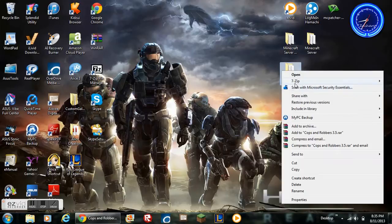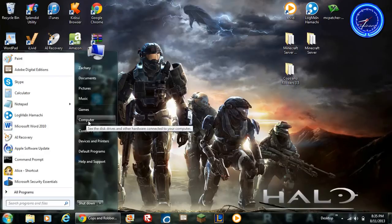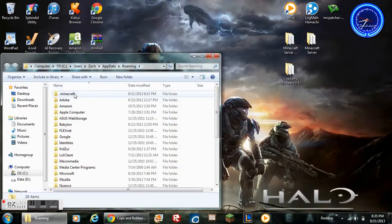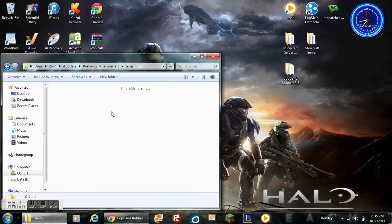Copy the Cops and Robbers folder that you've just extracted and go to the Start button. Type %appdata% and press Enter. Go to .minecraft, then go to the saves folder.